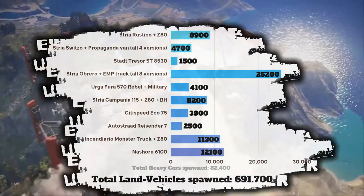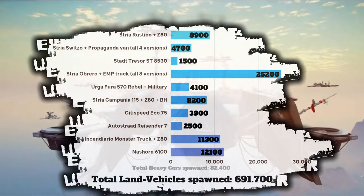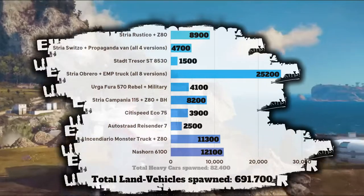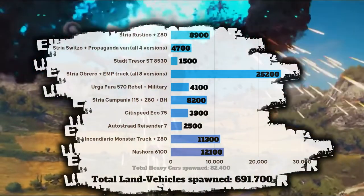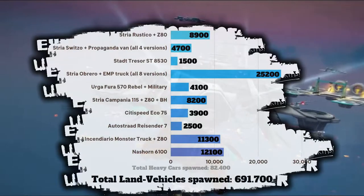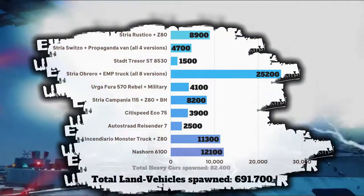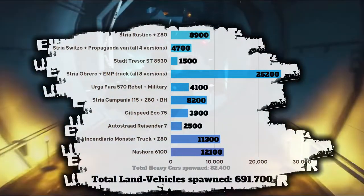Last up for land vehicles, we got the Heavy category. Leading by a longshot, we got the Stria Obrero and its many variations with an insane 25,200 spawns — the most used version being the Exploding Barrel Truck, which makes up more than 11,000 of those. Far behind are the Nashorn 6100 and the Monster Truck. At the very end, the Autostrad Reisender with 2,500 and the Stratrin Lord Truck with only 1,500 spawns — the two least used vehicles in the game. All together these equate to 82,400 spawns, and with that we've reached the end of land vehicles. Trains and the Rocket will be covered in the miscellaneous category later. Altogether, all land vehicles make up 691,700 spawns — the most used vehicle category of them all.